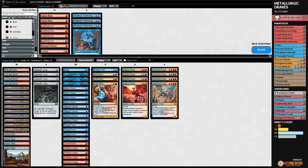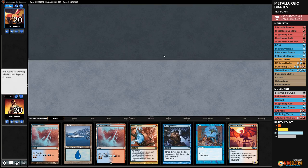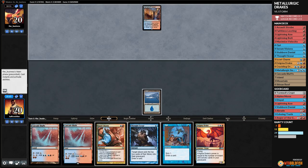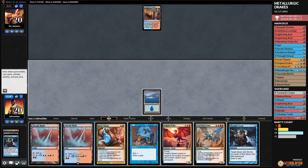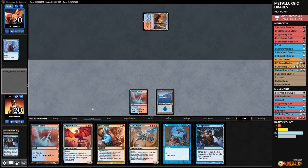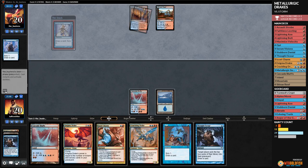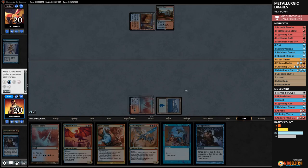Game two against Storm — playing first with cantrips, a drake, and a counter spell. We Thought Scour, find another drake, play Cascade Bluffs, pass the turn — hoping for no Baral. Opponent ops. The big question is: can we just tap out for a drake? We need a clock but risk tapping out and losing. Opponent plays Serum Visions.